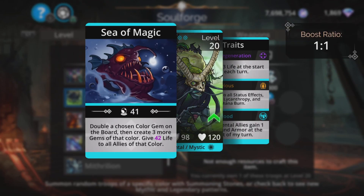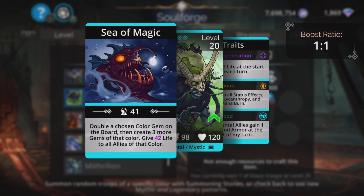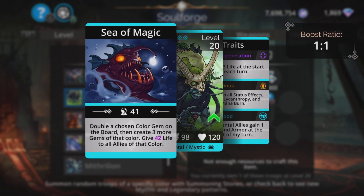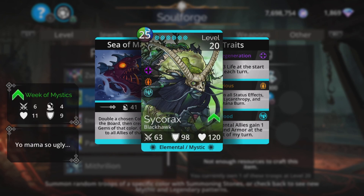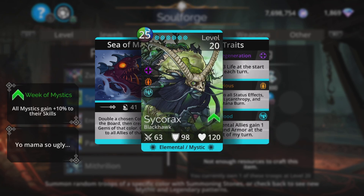Sigarax is like all of the trolls rolled into one — like Forest Troll and similar. You double a chosen colour on the board, then create three more of that colour, then give life to all allies of that colour. Absolutely superb — can loop and loop and loop, make your team super tanky with an insane amount of life. Great traits as well: Impervious — immune to all status effects, devour, and mana burn — and Troll Blood, which gives all elemental allies one attack and armor at the start of your turn. Sigarax is absolutely superb.